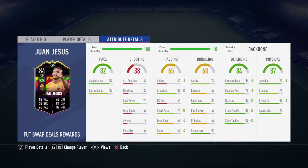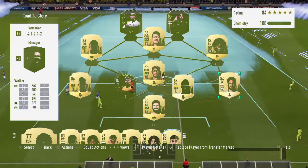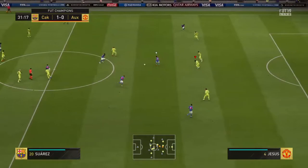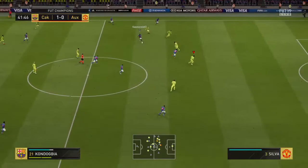Let's have a look at some gameplay. First off, we lose possession here cheaply. He tries to get an attack going, passes it in, and Juan Jesus comes along like a bulldozer and gets the ball off him — it's flinging off him. Bulldozer in again. It's because he's got good aggression and good strength; that combination works really well for him as a centre back.